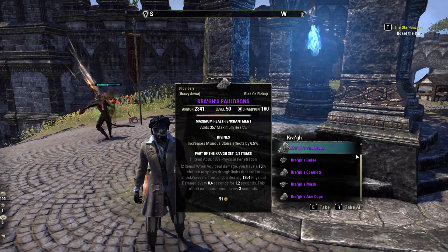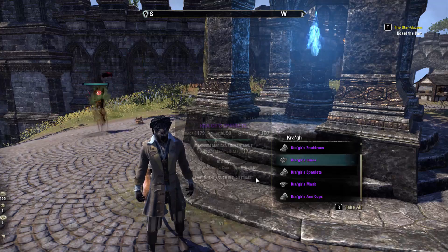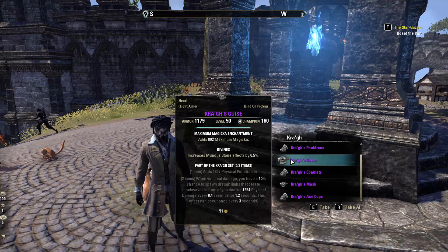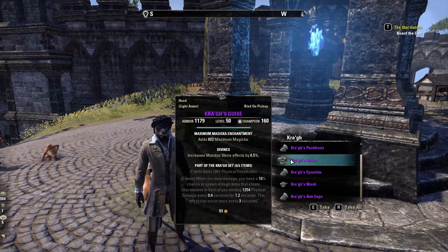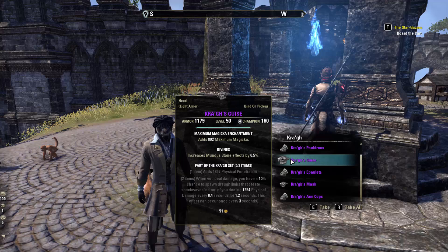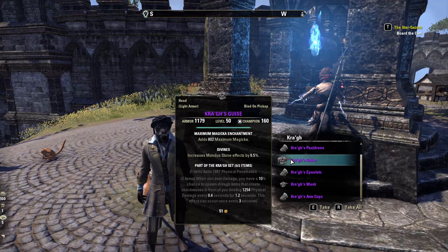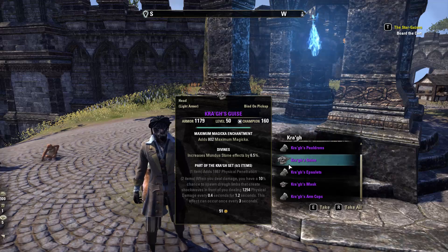Crag Faldrins and Guise: one item adds physical penetration, and two items — whenever you deal damage you have a 10% chance to spawn drag limbs that create shockwaves in front of you dealing physical damage every 0.4 seconds for 1.2 seconds. This can occur every three seconds.